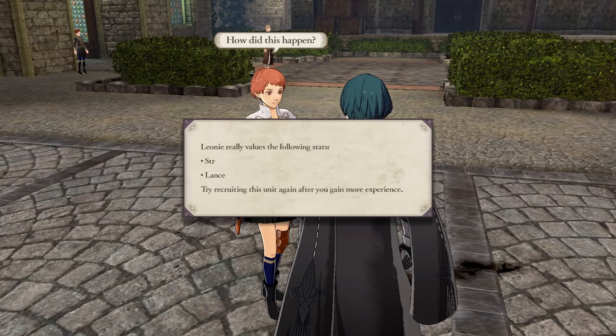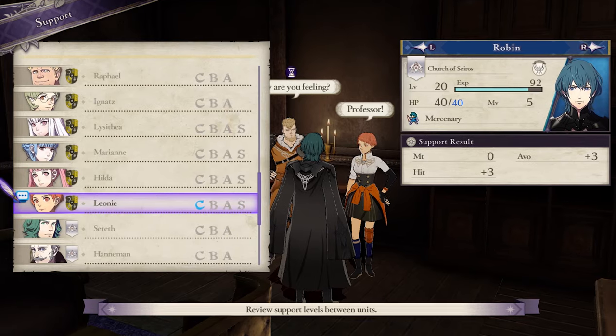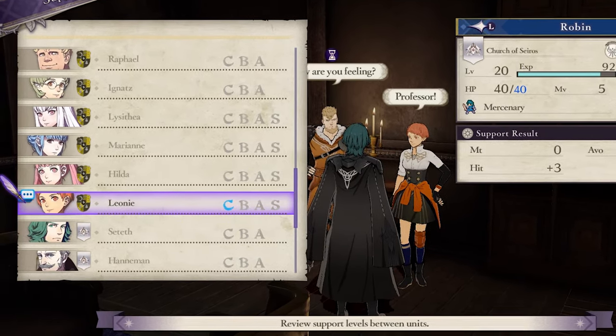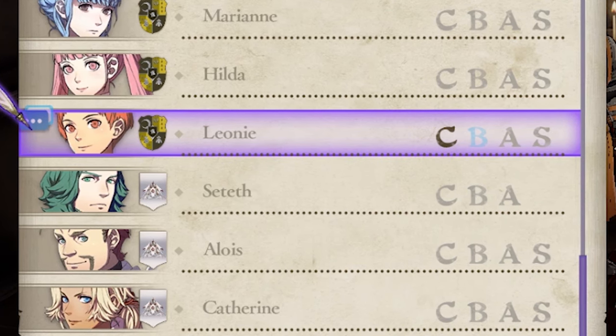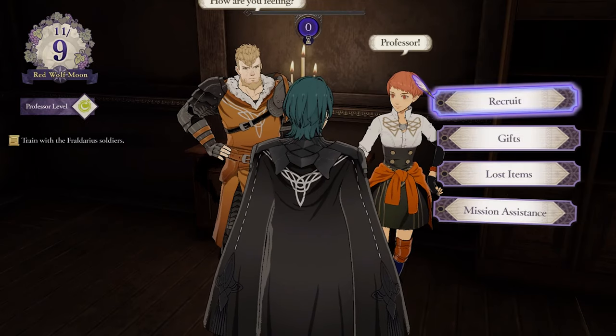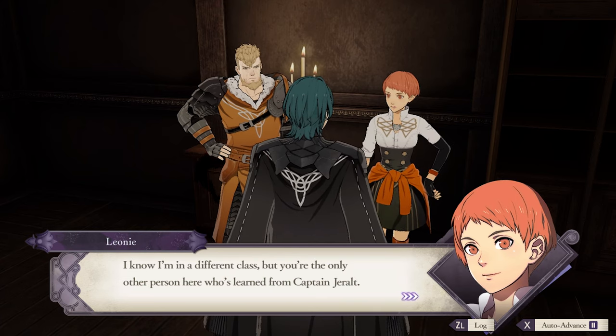You might think you need to have matching skills to recruit students, but you don't. The only thing that matters is the support status. You need to get that to B. Once you've gotten someone to B-level support, they'll eventually ask to join you. This is important to remember: you can't ask them to join you, you have to wait for them to approach you. It's possible to game this a little, but we'll get into that later.